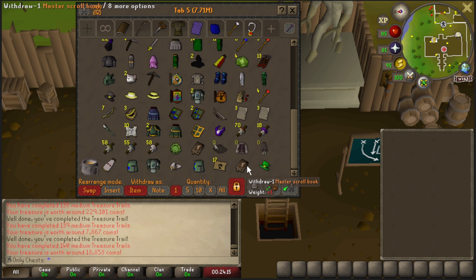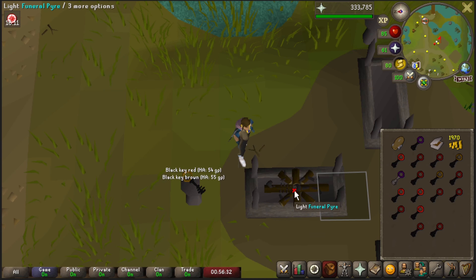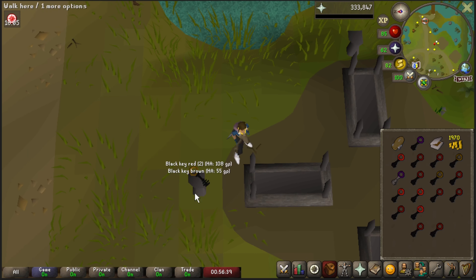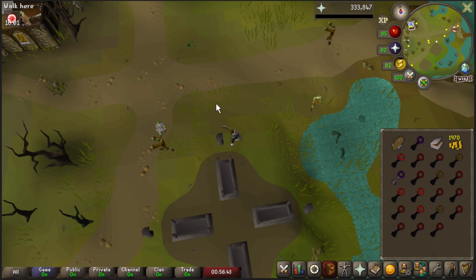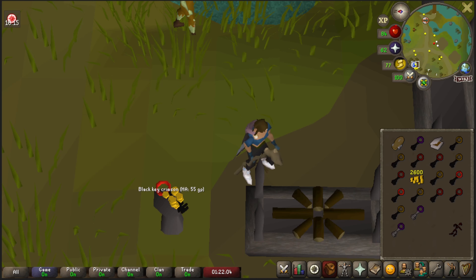The Master Scroll Book is empty. So now we've got two of them. Here we are getting a beautiful Prayer level - this is going to be level 62 Prayer. Absolutely love to see it. We only need eight more levels for the Morytania Hard Diary. And there we are with 72 Firemaking. Not too bad.